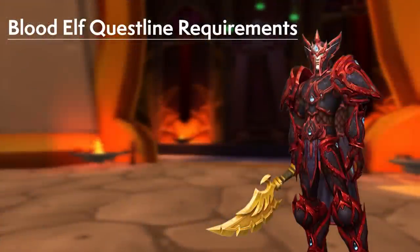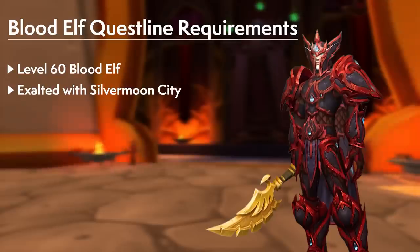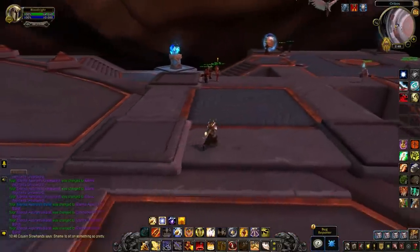So what are the requirements for this brand new questline? First and foremost, be a Blood Elf at level 60. Next you're going to need to get exalted with Silvermoon City. If you're not already exalted, you could just pick up a Silvermoon City tabard and run the Mechanar a couple times and that will get you exalted pretty quick. If you're a Blood Elf Paladin you will actually get extra rewards from this quest, and you don't have to do the previous Blood Elf Heritage Armor questline for this quest to appear.